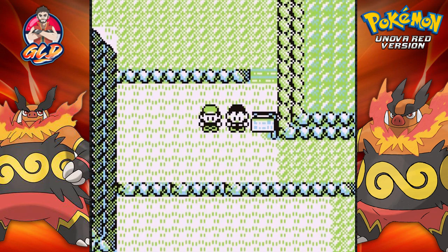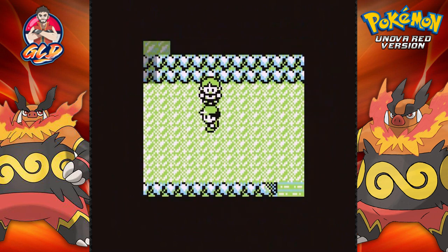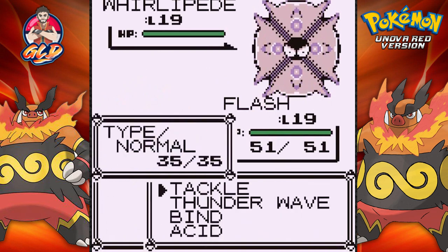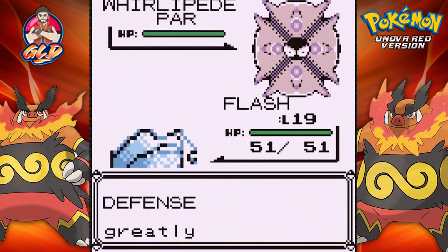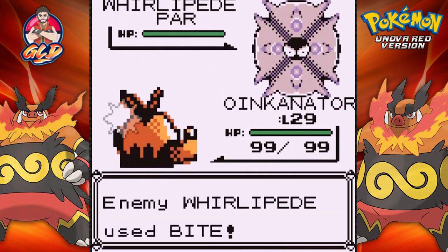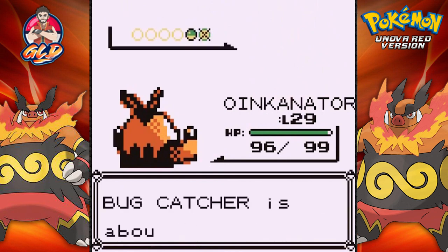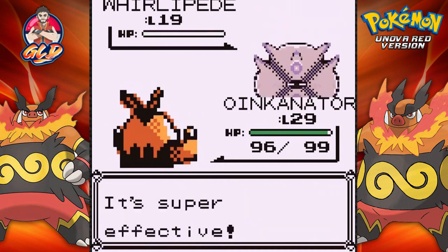Taking on another trainer — he says he got up early every day to raise his Pokemon from their cocoons. Here comes a Whirlipede. Using Thunder Wave, then switching to Oinkinator. Oinkinator uses Ember and Whirlipede is defeated. He comes out with another Whirlipede — Ember all the way, and that one's defeated too.